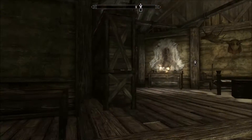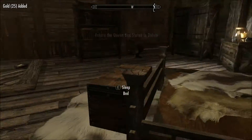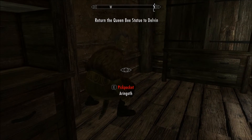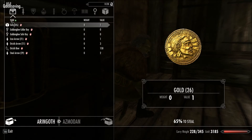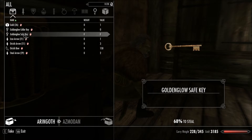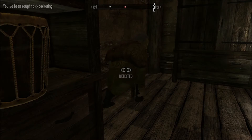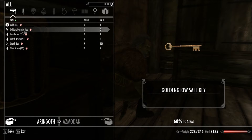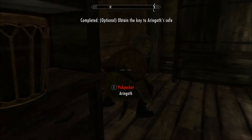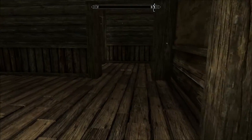Now when you get in here, Arngoth is going to be right there — he's not going to attack or anything, but he's not going to attack you unless he catches you pickpocketing him. So quick save, because you'll need to get two keys. At 68% I don't like those odds — I prefer 95. Caught me pickpocketing, he's going to attack me and probably kill me. Just try it again. There we go. Those are the only two things you'll absolutely need.